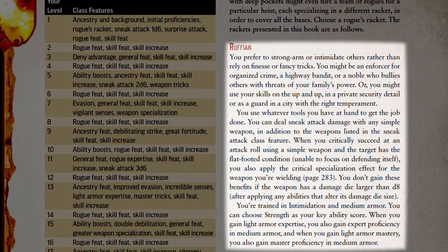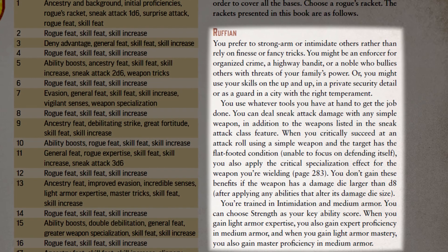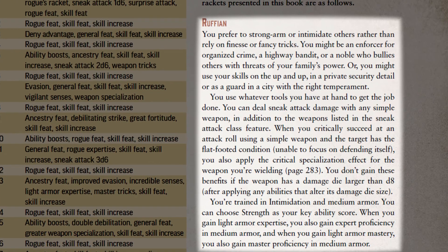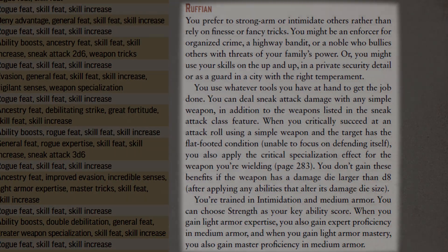If the rogue picks ruffian, their key ability score will be strength. They become trained in intimidation as well as medium armor. Additionally, the ruffian gains the ability to make sneak attacks using any simple weapon, so long as its damage die is no larger than a d8. I'll cover sneak attacks a bit later.